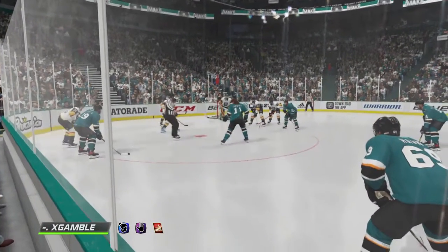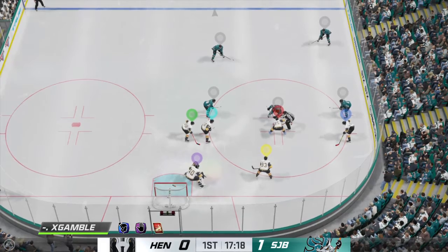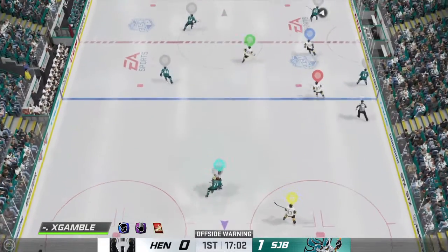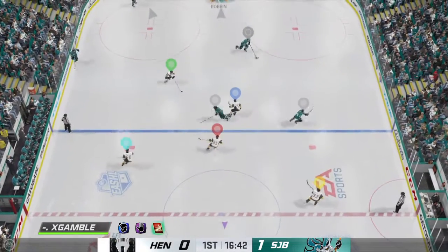Still early on in this frame — James and Ray with you, so glad you could join us. We've got a 1-0 game to this point. The Barracudas win it and the puck escapes the zone; they'll be forced to tag up. San Jose's looking to break out.